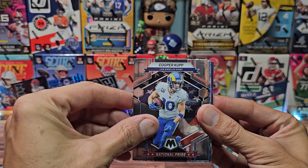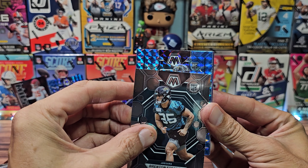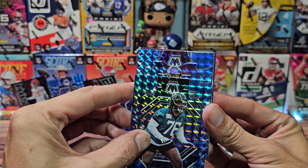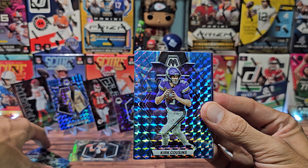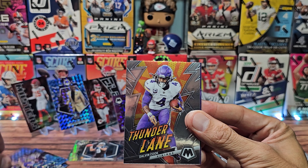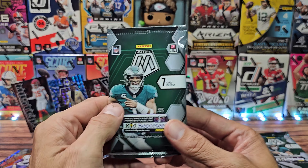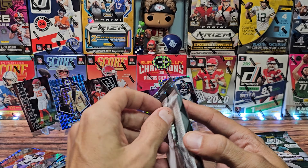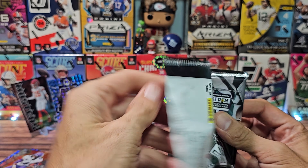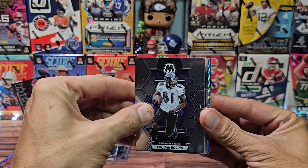Brian Urlacher, Derek Carr, national pride for Cooper Cup, Brenton Strange, a rookie blue reactive for Anton Harrison, Kirk Cousins - keeping it up for the quarterbacks - and then a kid reporter for Dalvin Cook. Last pack of the mega - we didn't do too bad for the PC, otherwise nothing too big. Can we finish it off with a bang, maybe a case hit? I see two reactives so probably not.